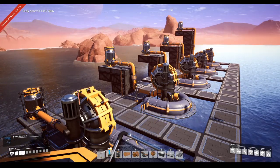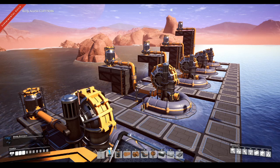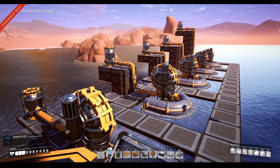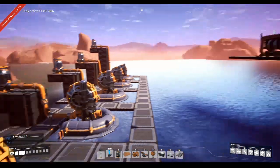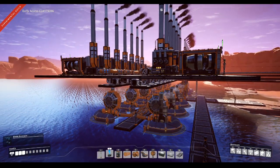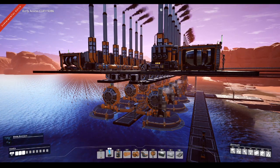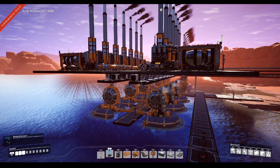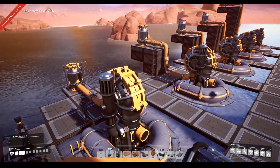Hello and welcome to this quick tutorial on the basic water physics within the game Satisfactory. Here we're going to look at different examples of what works and what doesn't work, so that you can potentially move on to having successful layouts — like 28 coal generators producing over 2,000 megawatts of power for your plant. Let's get down to it.